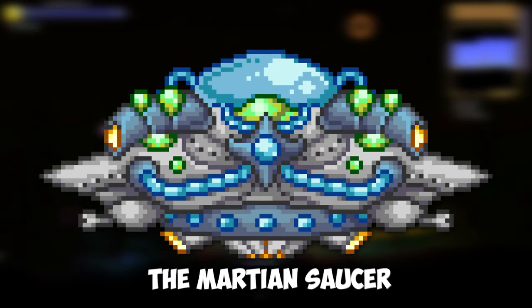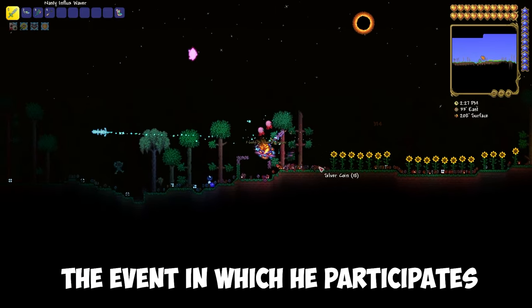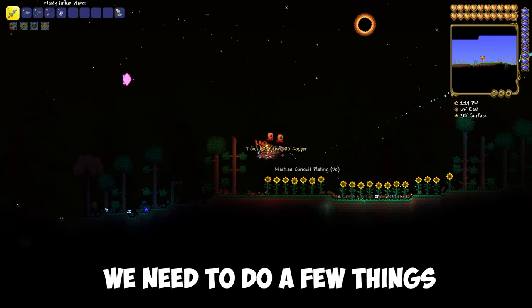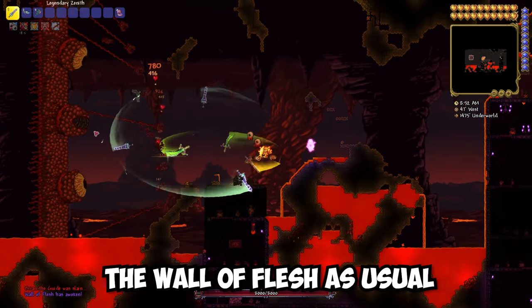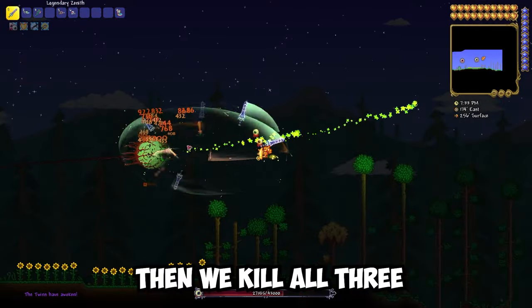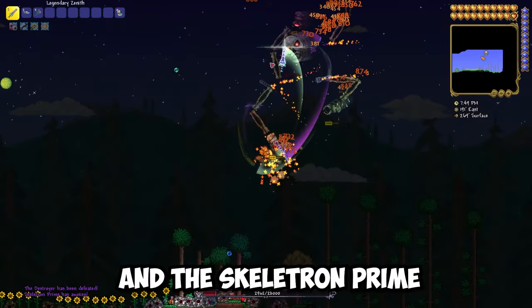In order to get it, we need to kill the Martian Saucer. But in order to trigger the event in which he participates, we need to do a few things. First, we go to hardmode — for this, we kill the Wall of Flesh as usual. Then we kill all three mechanical bosses in turn: namely, the Twins, the Destroyer, and the Skeleton Prime.